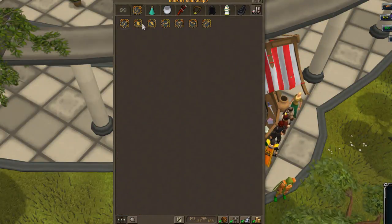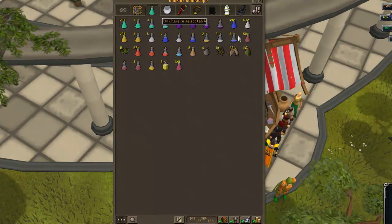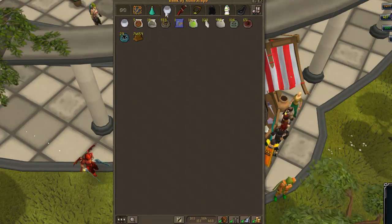My second tab is my auras — well, most of them — the ones that I pretty much don't use, but they're there. Third tab is my potions, food, and stuff tab, which is just pretty much this, not very great, but meh. Then my fourth tab is pretty much skilling, so I've got summoning and fire making.